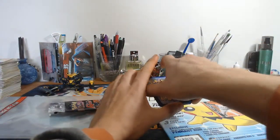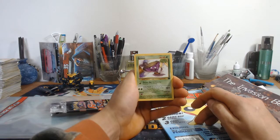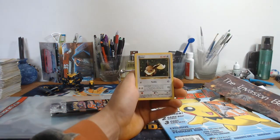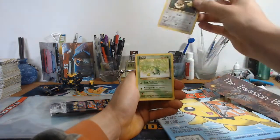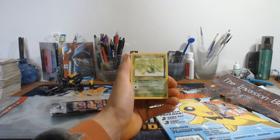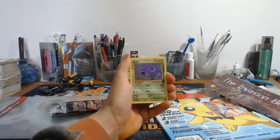You guys ready for this? I haven't seen these cards in forever. So we got the Grimer Rocket, the basic Rocket Eevee. The artwork on some of these are really cool. Next card - we have the Rocket Oddish. Remember, trying to pull Blastoise, Charizard, or Venusaur from this set. What's next? The Rocket Zubat. The artwork from these original sets were really, really cool - I really like them.